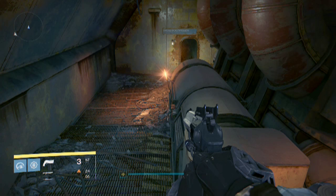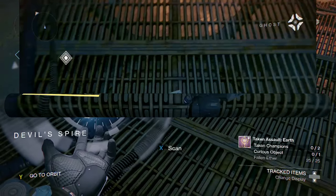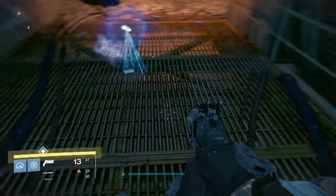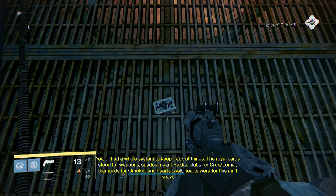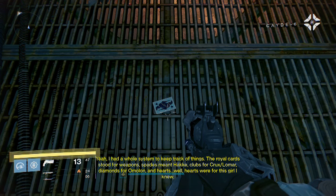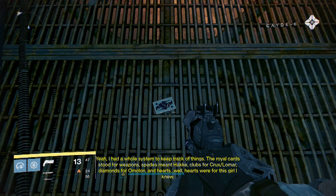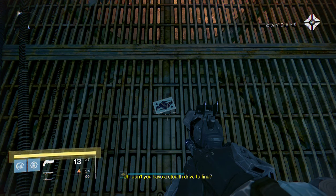Anyway, the only scannable object in here is your second easter egg card. It gives you a little backstory on why he places cards, so let's take a listen. Cayde's voice: "A jack of spades? I had a whole system to keep track of things. The royal cards stood for weapons. Spades meant Ikora, clubs for Crux Lomar, diamonds for Amelon, and hearts... well, hearts were for this girl I knew. What was her name?" Ghost: "Don't you have a stealth drive to find?"